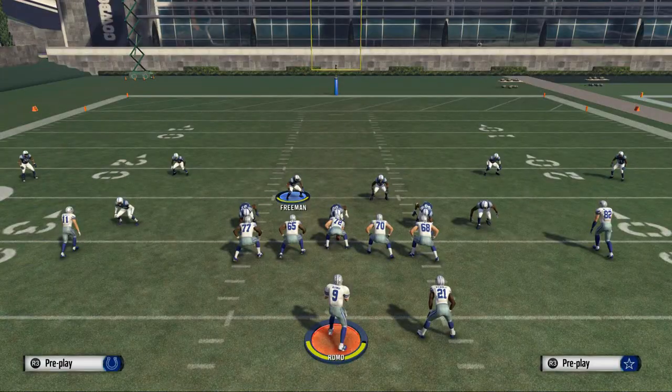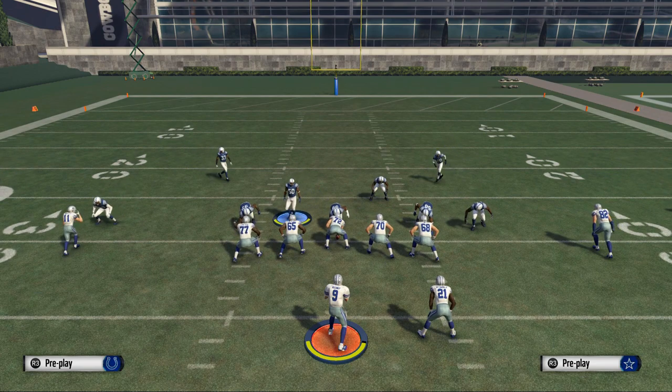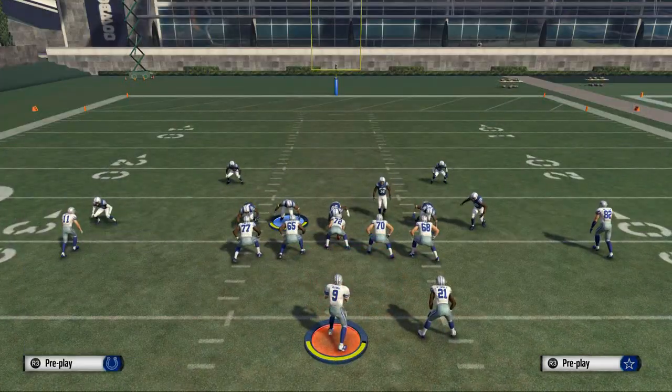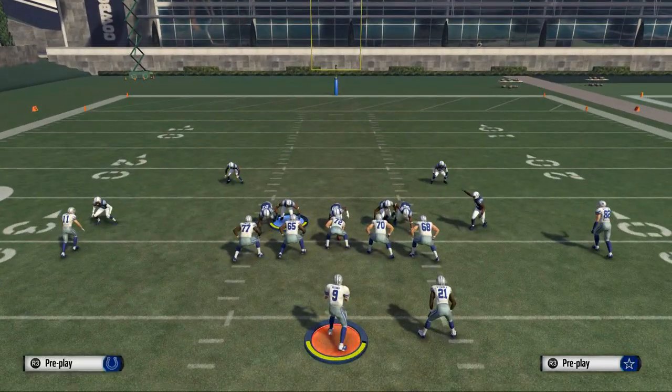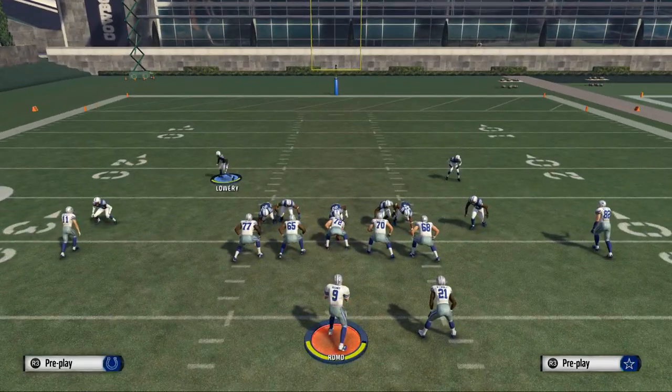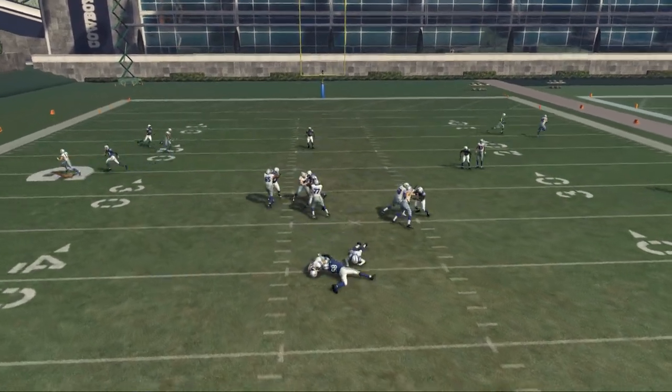I forgot one step — I apologize. You want to globally put your linebackers straight down, baseline show blitz, crash line down, pinch line, put Freeman in the hook zone, and quarterback contain rush. What you should see is double-edge pressure at the quarterback, and there you see the two-man pressure.